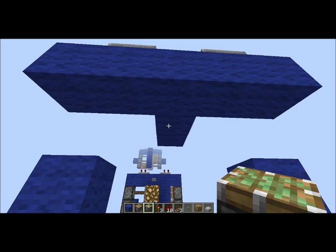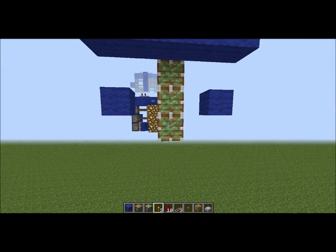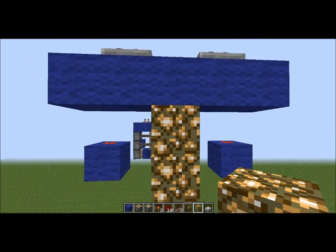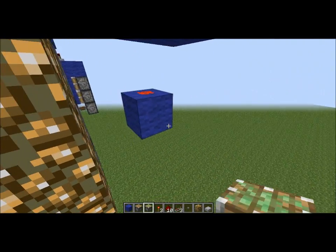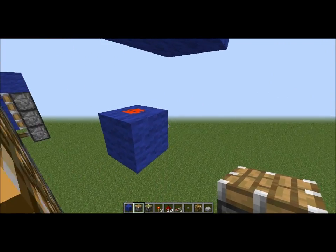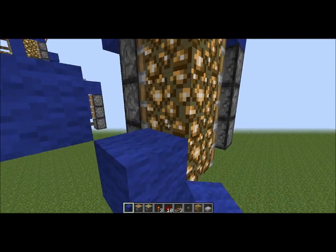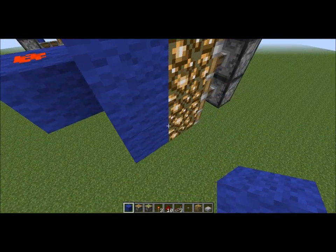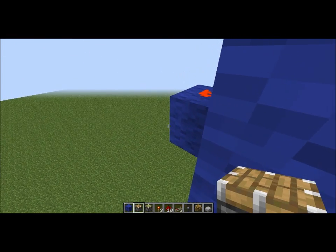Then we're going to add three sticky pistons going down like this. For now put your glowstone on there like that. Then take regular pistons and build like this on that side. On this side, take your block of choice and build adjacent to this glowstone block, and go ahead and do the same with the pistons.